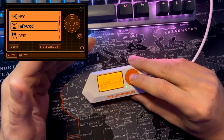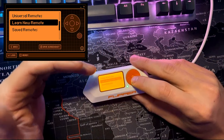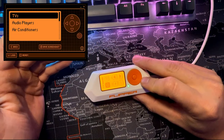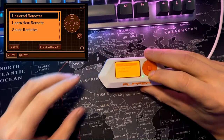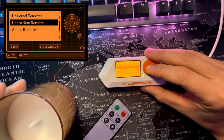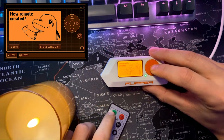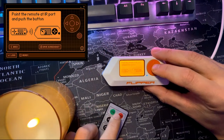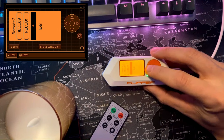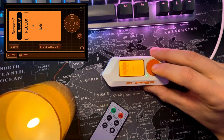The Flipper Zero can communicate with gadgets that use infrared light to transmit commands. It can learn and save infrared remote controls, or use universal remotes to operate TVs, audio players, or air conditioning units. For this example, I have a small remote that controls this light. If we click 'Learn New Remote' and click the on button, we can save it, see that a new remote is created, add the off button, and then save that as well. We can then replay these and see that it controls the light accordingly.